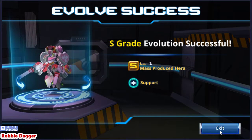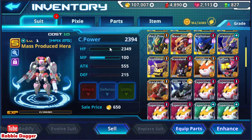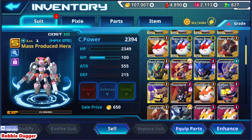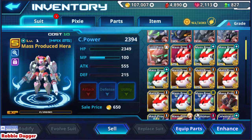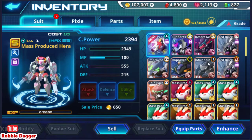Hera in this game is actually a good suit to leave at C grade. If you get a Hera or two, you might want to keep two of them at C grade because they have a really nice ability that is very helpful in some of the later content in the game. So I would recommend keeping two Heras at C grade — I don't have that right now but that's okay.